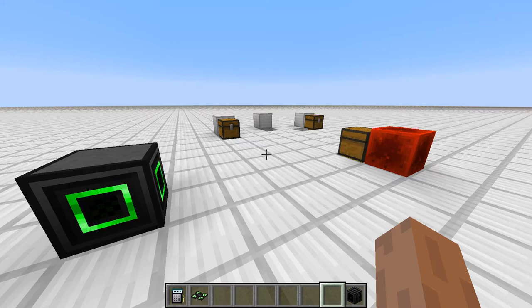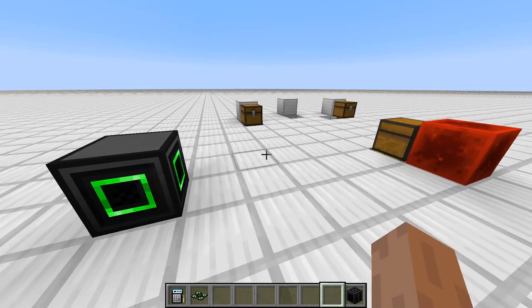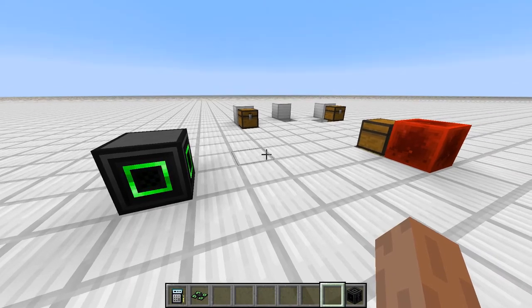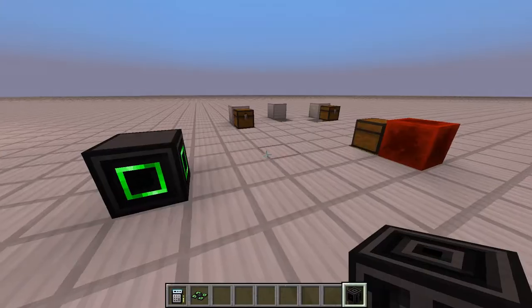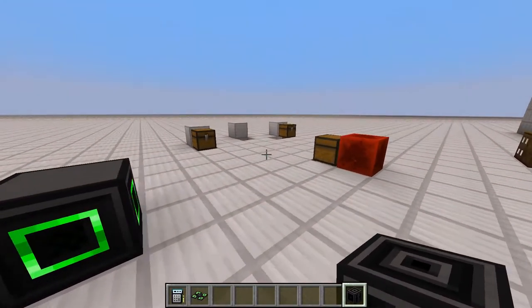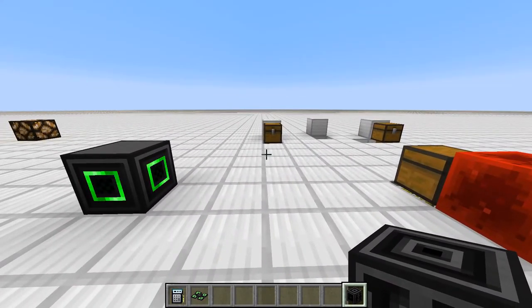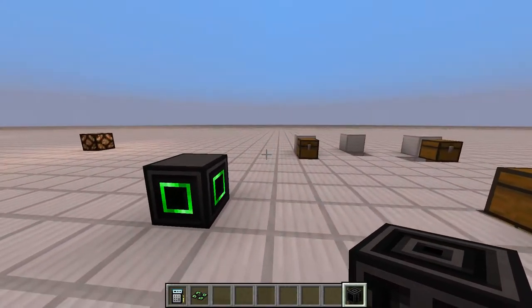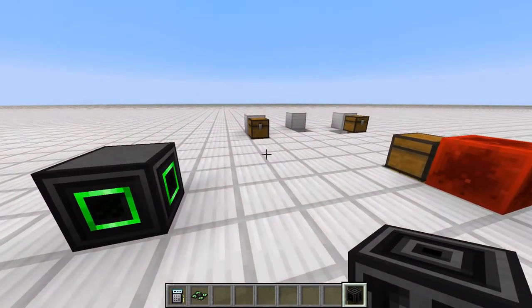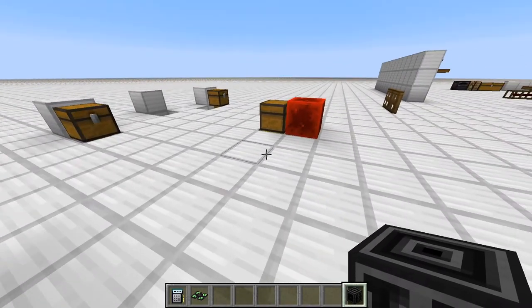This will be a quick update video on a new block coming in OpenComputers 1.5.9 — this little fella here. This block is usable as a marker for any devices that can use a navigation upgrade. The navigation upgrade will be able to query for these waypoints within a certain radius and will know the coordinates of that block and a few other things.